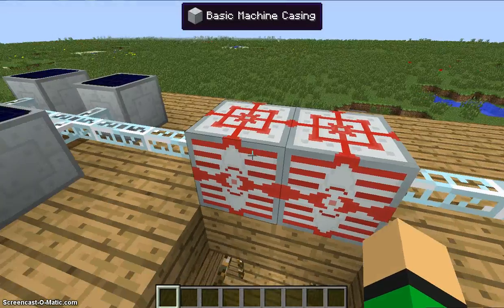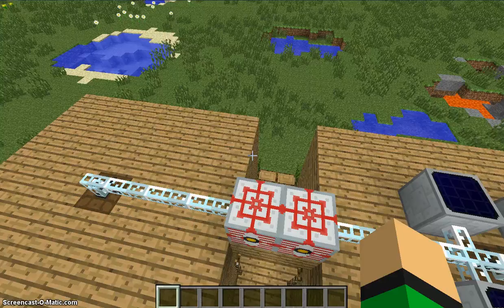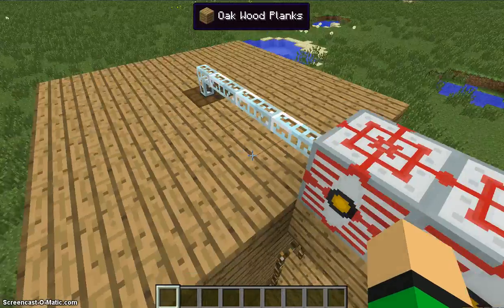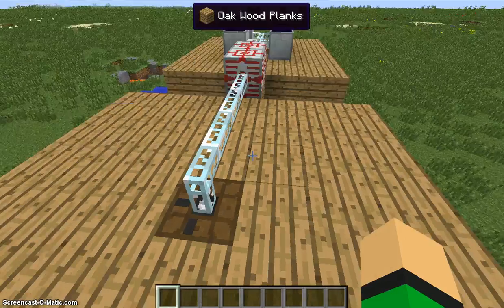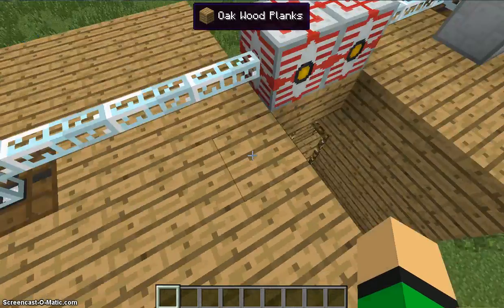So I've added some things. This is an MFSU, basically for extra power. I don't know why that's full. Right here is the second one, and you can see it has no solar panels like over there. I'll show you in a second.